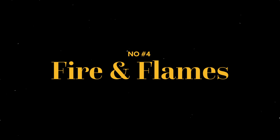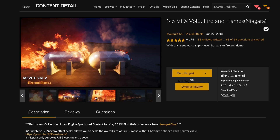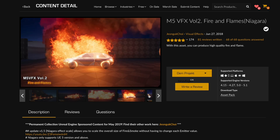Number four: fire and flames. Something you might not need on a regular basis, but it's still nice to have. This pack contains over 90 effects ranging from small to big fires and explosions. They are drag and drop, easy to use, and look fantastic.